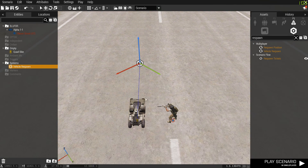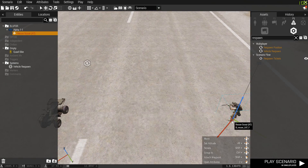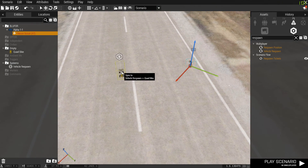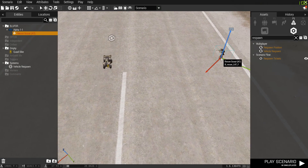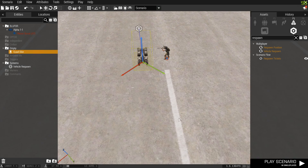If Deserted Distance is 10 meters, and there's no player within 10 meters of this vehicle, the module will flag it as deserted and respawn it back to its starting point. It will respawn after the set delay seconds. That's what Deserted Distance means.